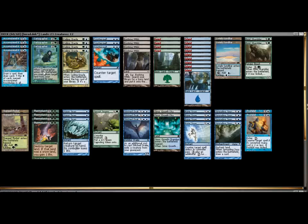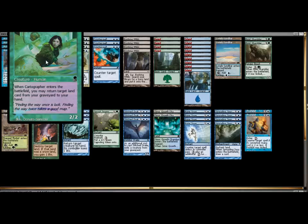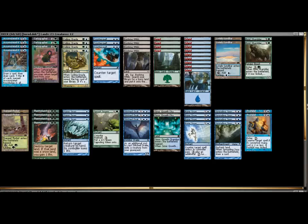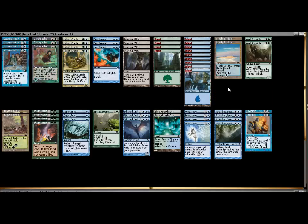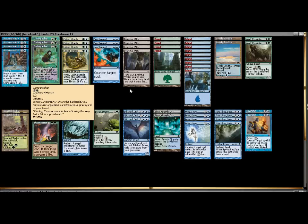I brought in three copies of Cartographer. Cartographer is a 2/2 creature that, when it enters the battlefield, returns a land from your graveyard to your hand. This gives us some great options — we can use Cartographer to get back Evolving Wilds. If you're in the mid to late game and want to thin more land out of your deck, play a Cartographer, get the Evolving Wilds back, and replay it. If you're short a color — this deck really wants a second green and a second blue — use the Cartographer to get back the Evolving Wilds and find the land you need.